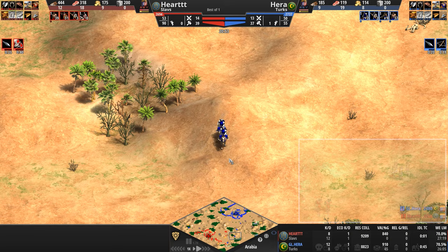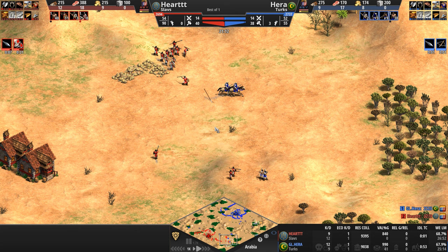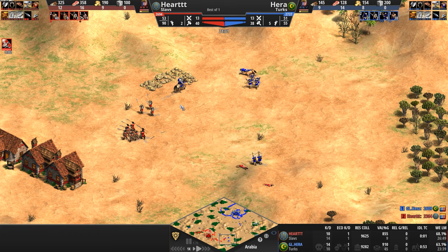There we go — the Turkish scouts become light cavalry automatically, and our Turk has access to top-of-the-line raiding units immediately. Forget the cost of the upgrades — it's the time saving that really matters. The fact that they're automatically upgraded is a huge boon to the Turks, who by the way need it.